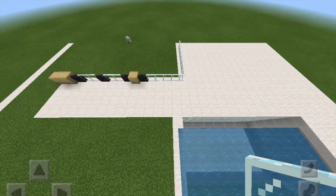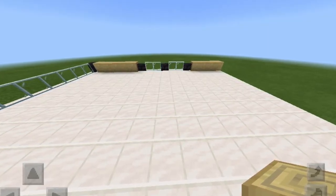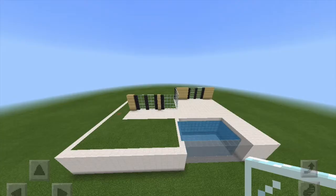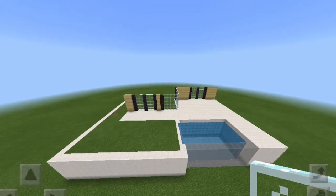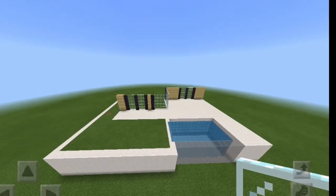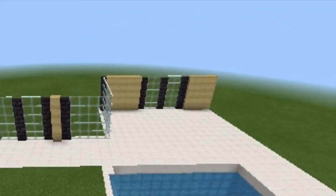The next thing I did was add two blocks of stripped birch planks — you can use any block of your choice. Then I put one blackstone fence, two panes, one blackstone fence, and filled the rest in with birch wood. Then filled in the panes going all the way back. And did a similar pattern, leaving one blackstone fence in the middle of the property all the way to the right, then filled in panes and a blackstone fence and the rest with wood.